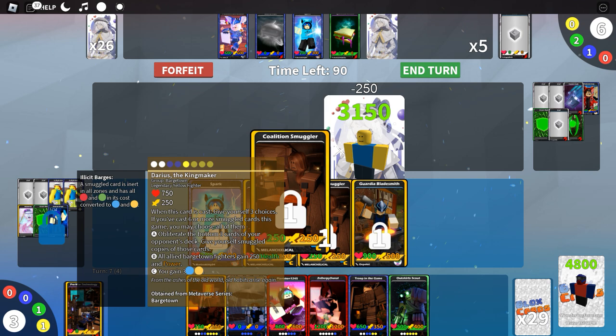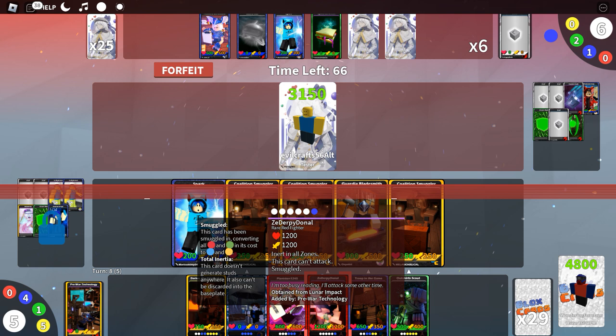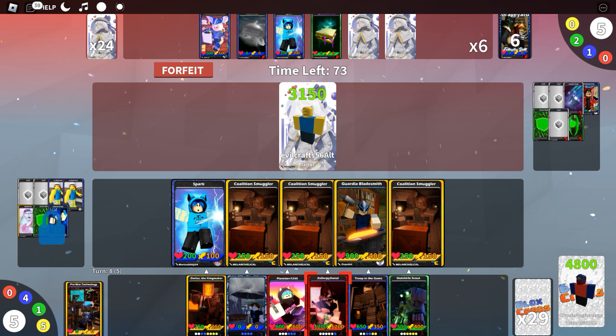If we've cast enough, we can use the three different actions Darius will grant us. We'll cast Troop in the Game, who is one of our cards anyway. Let's see what they do — we're going to lose some power. They have some type of alternate art card. We just need to keep attacking. Play Troop in the Game now — there we go, fantastic.